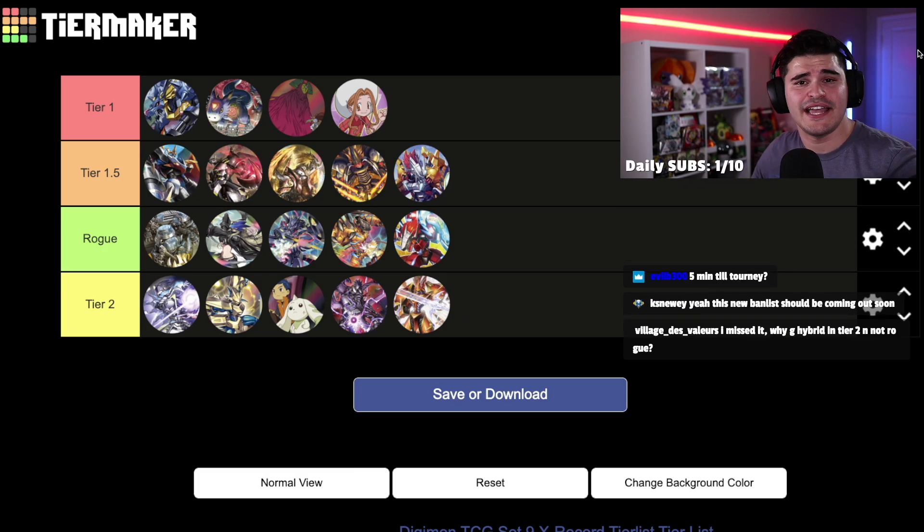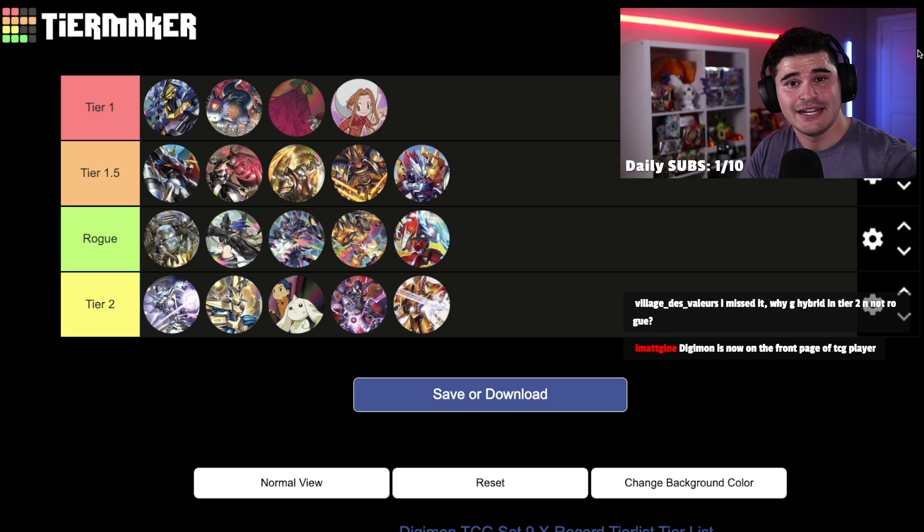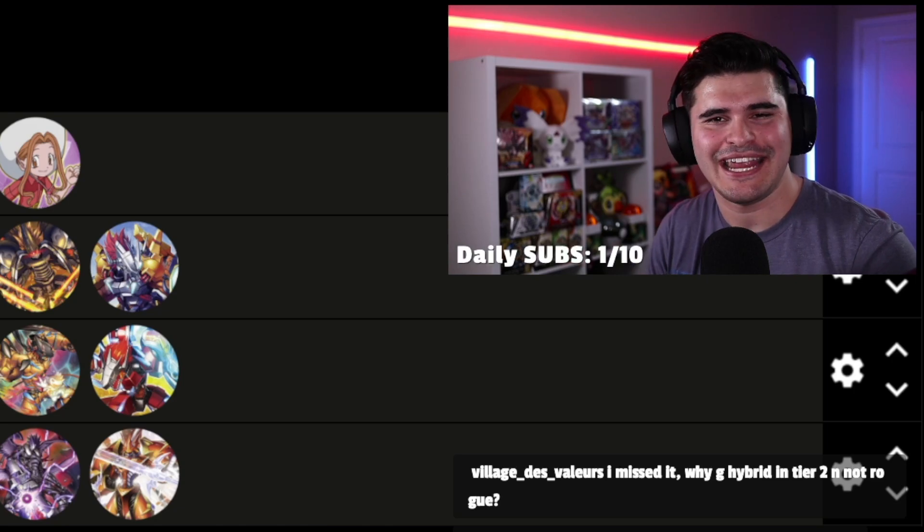All you gotta do is throw copies of Sakuyamon from BT5 in your deck and you can shut off most OTK turns and then control their board afterwards — it's really funny and really sad to watch but very powerful. You should respect it and have a game plan: play counter cards like ADP, play a red deck that can gain more security checks than security control can recover, or play ways to actually interact with your opponent's board — ways to kill tamer cards, ways to attack Mother or deal with the Gatekeepers. This is my current BT9 tier list for the Digimon TCG — it's a pretty accurate representation of what's doing well in this highly variant, highly fast, OTK-centric format.